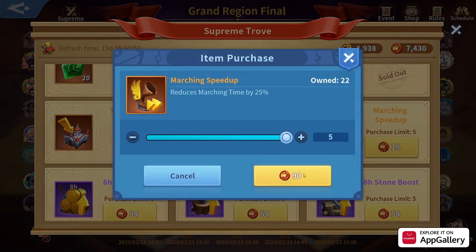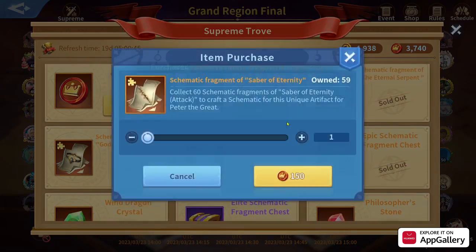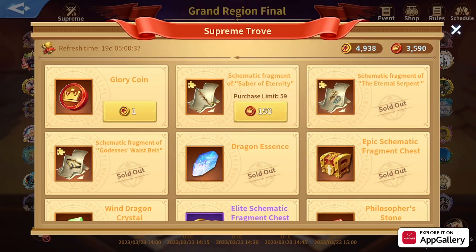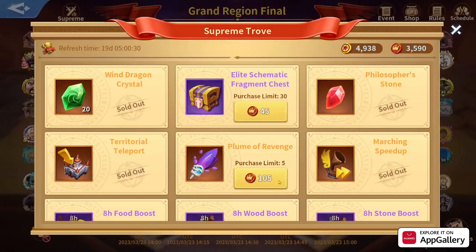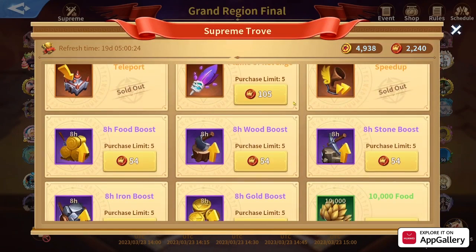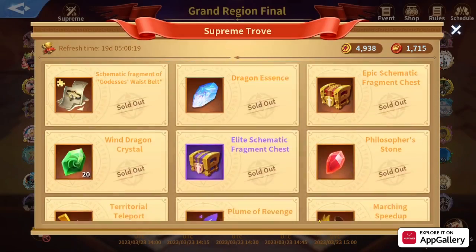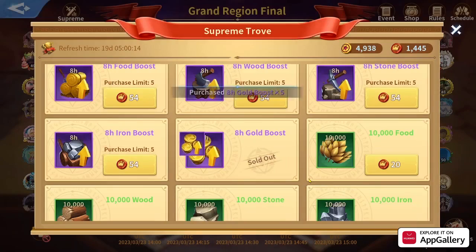I hope so. Let me purchase this one for Peter too — I only need one because I already have some. I used to have 59 and one more will make 60. If I have enough coins I'll purchase the rest, but the priority here will be for items I don't already have. I think I'll have enough coins by the end of this shop duration. Let me get this Plume of Revenge even though I don't need it — I also need a gold boost and food boost.